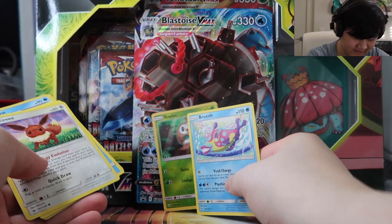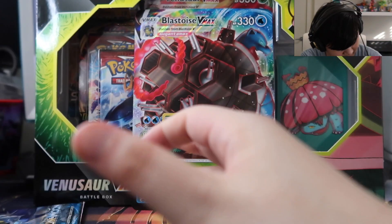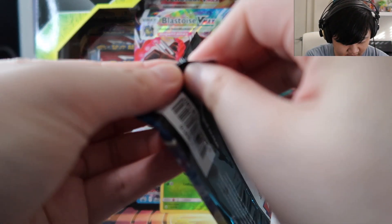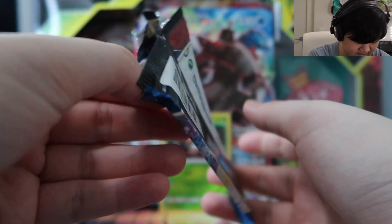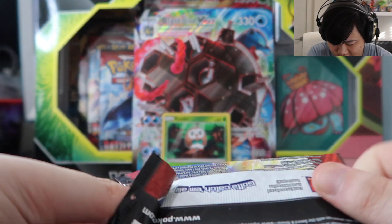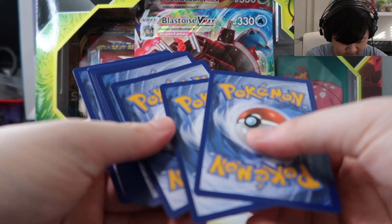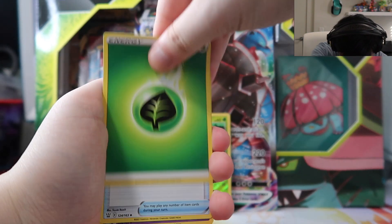The reverse Ralts is nice — not gonna take away from that — but the frogs did not come through. Maybe it's because it's still daytime outside, because frogs come out at night. It's probably very hot and they're just in hiding. I don't blame them — it's incredibly hot today. So if they don't want to come out, not a bad decision. All right, let's see what we get here — come on frogs, come through from the last pack!